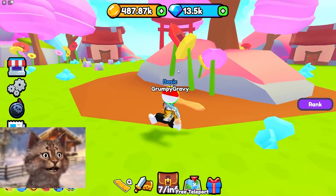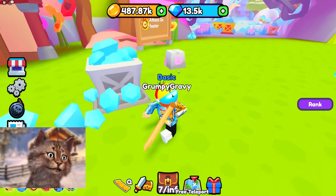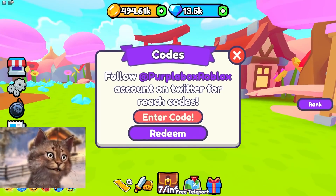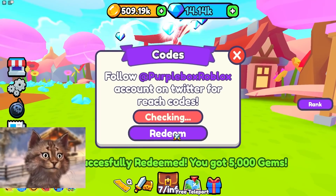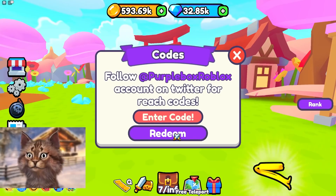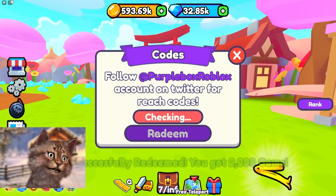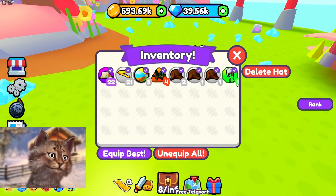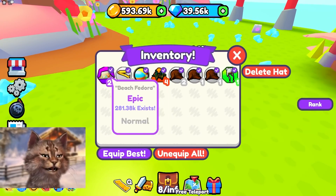Is there any chest here? There's literally almost no chest here — only diamond chests. Maybe someone was here and they grinded them all. Oh, I know a code. So 5k likes, redeem. And then there might be another code — update two. Type update two and you can get a bunch of stuff. So we got more hats. We got a little headband.